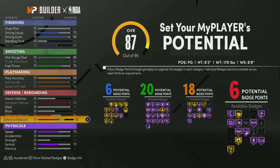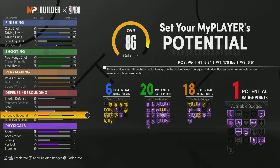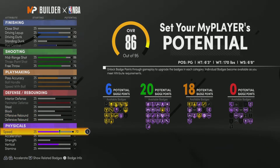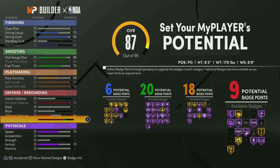For the defense, the thing that milks a lot of badge points is the defensive rebound, so we're going to raise that up and just like that we get nine defensive badges. If we were to go steals instead, we'd have to go all the way up to 80 — we'd already be at 92 overall with no points left for physicals. At 87 rebounding we still get the same badge points, so go with the rebound.